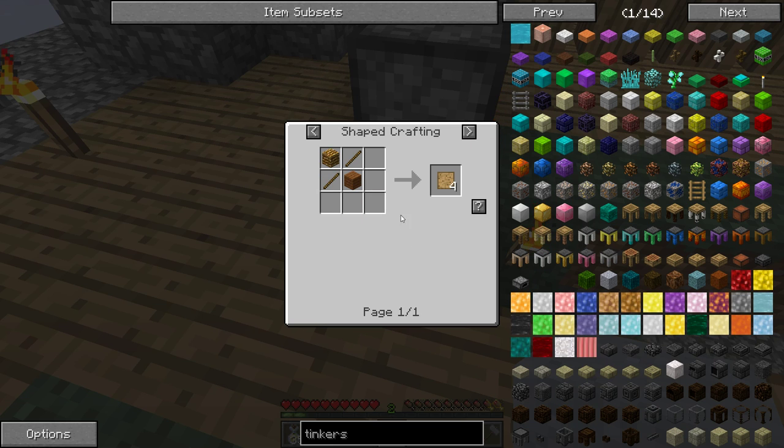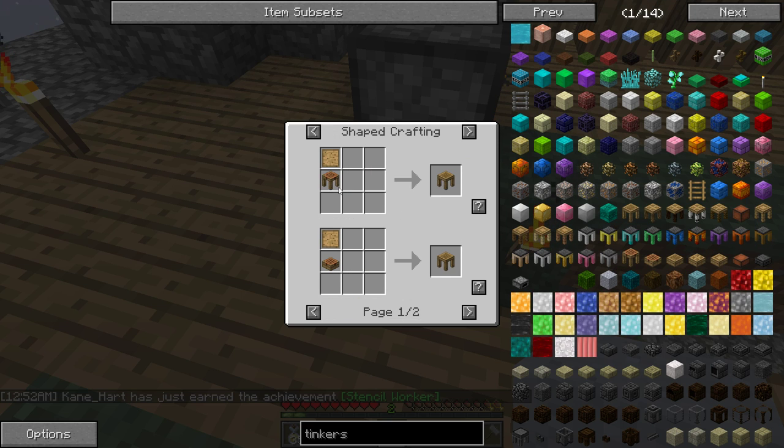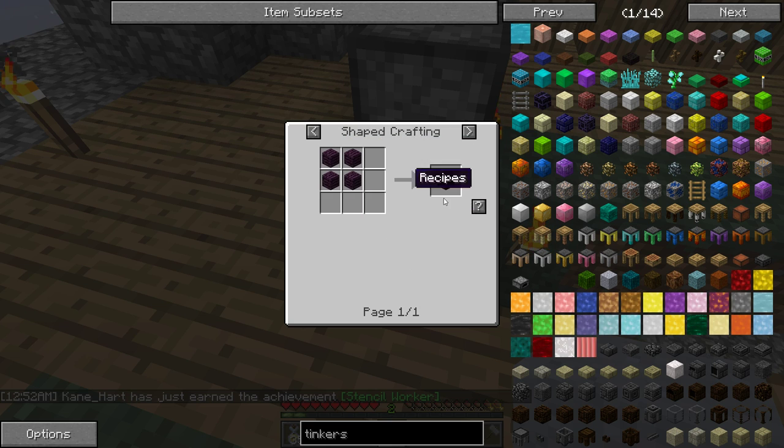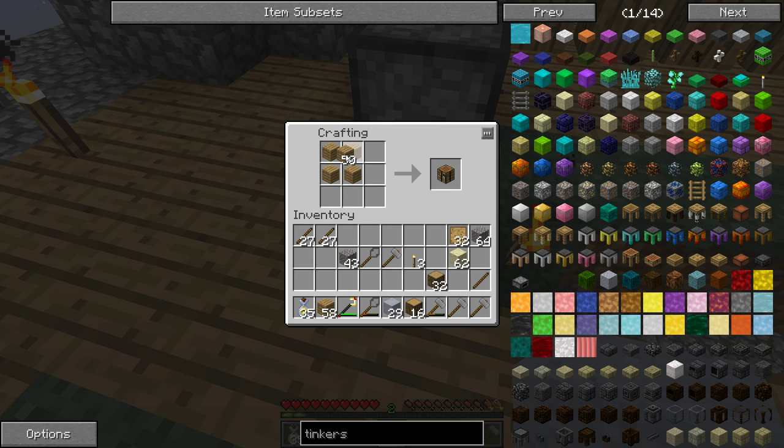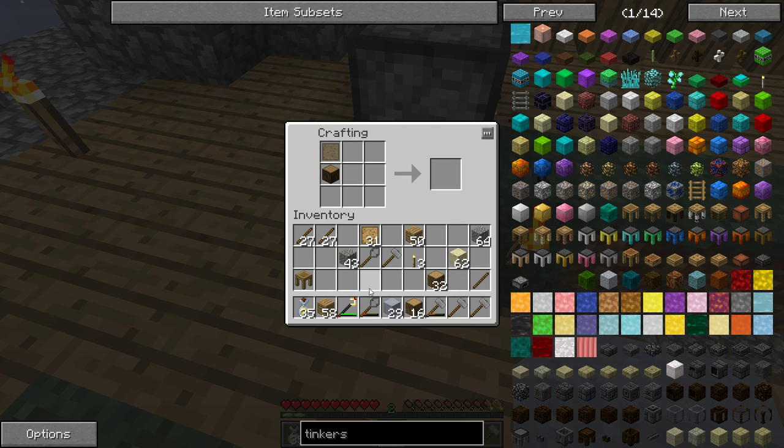So here's the tool station — never mind, those could be done in wood. We're good. And then we just need to get one of these guys going, and then we can get this guy going hopefully. Isn't it like this? Yeah, there you go. Actually, you might want to make one of these — no achievement for that — just in case. And then there you go. And then you need your part builder, so you're basically making all these little parts that you need.